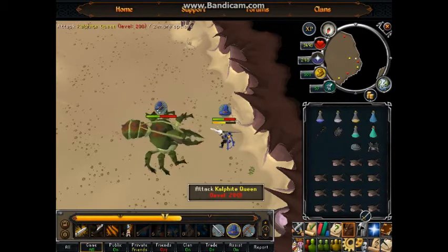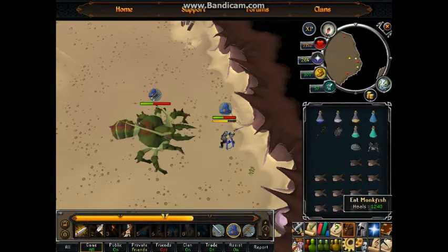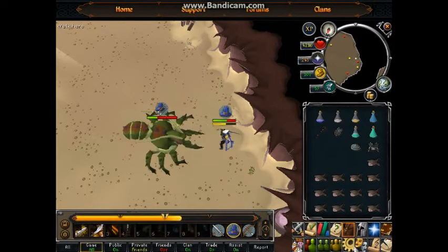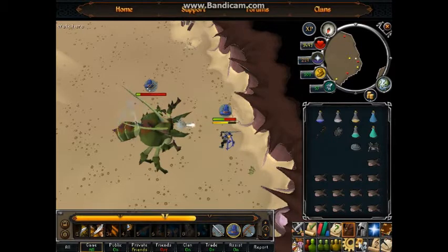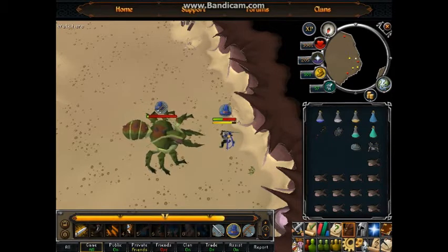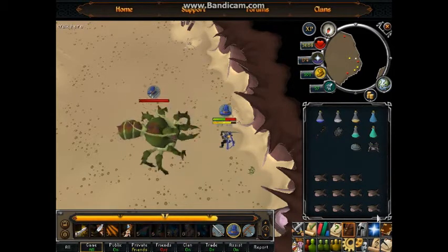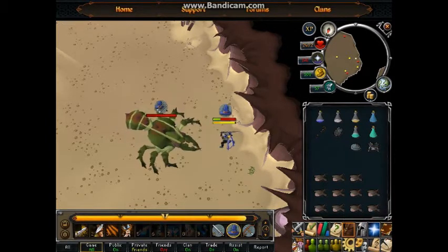She's about halfway through the first form. Just keep eating and use as many abilities as you possibly can — that's usually the best way to go. Today I actually got my Strength to 82, which I think is pretty good. About to get her to her second form — uno minuto — and boom, there we go!